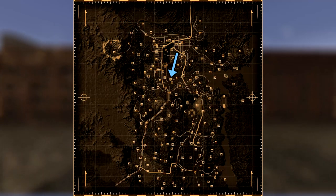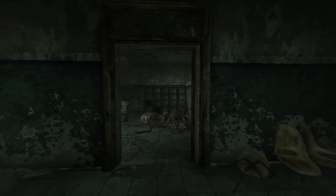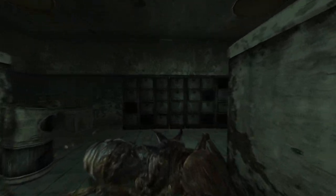Next up is the Allied Technologies offices. There are two caps in this location. First head into the offices and head through the first door on the right. On the right hand side desk will be the first cap. The second can be found in the filing room on a cubicle desk.